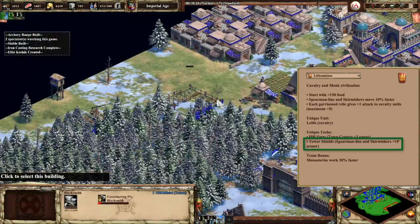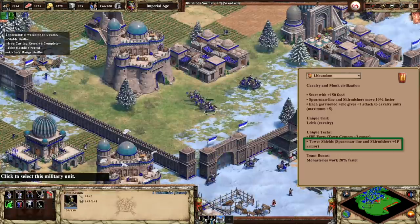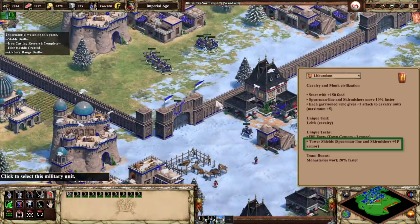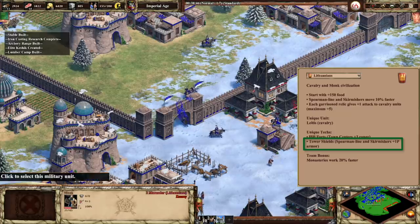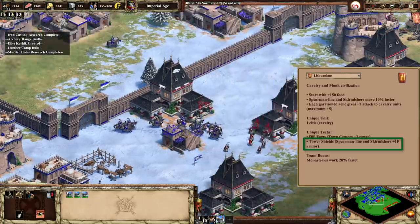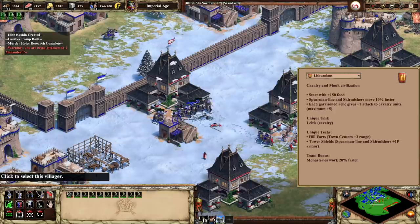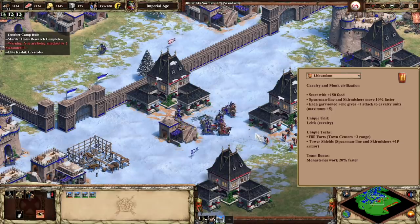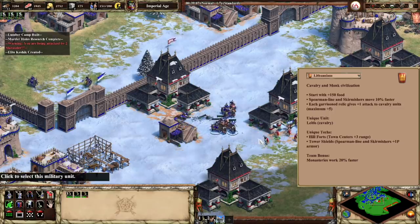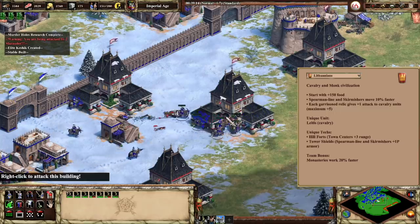The Imperial Age unique tech is called Tower Shields, and this gives plus 1 pierce armor to the spear and skirmisher line. So while the Lithuanians do not get the final armor upgrade for infantry, this tech sort of makes up for it with their halberdiers, and it ends up giving their skirmishers more pierce armor. It will be extremely tough to finish off this civ. They have the faster trash units, they have extra armor on the trash units, and they get virtually every option to fortify from within the university.